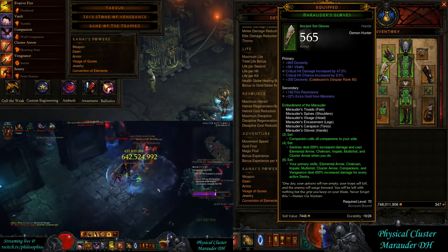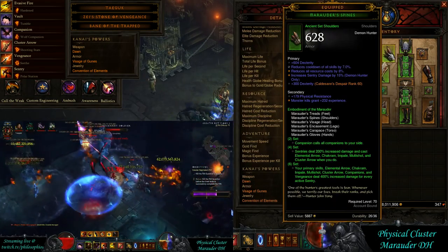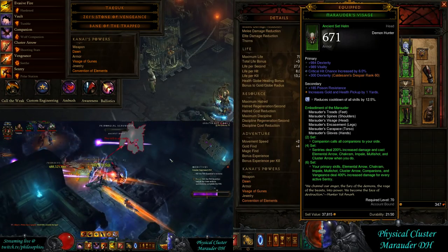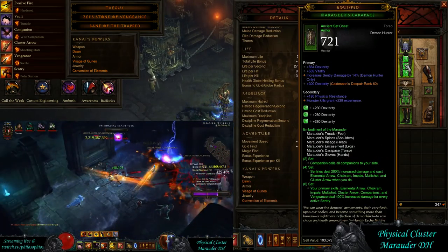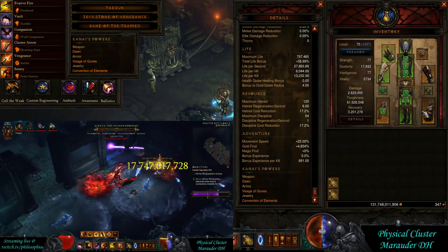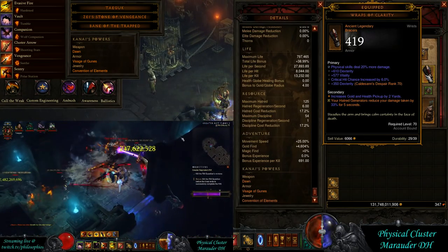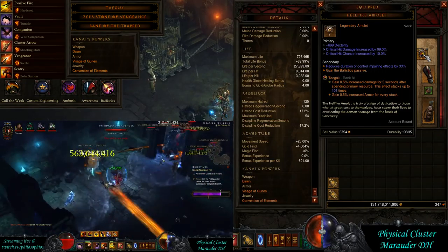Other than that, get your crit chance and crit damage. On the shoulders I have resource reduction, and sentry damage on the chest and shoulders is going to be really good. On the helmet I'm using Vitality instead of Cluster Arrow — the damage from Cluster Arrow on the helmet is really good, but personally I like the extra Vitality. It allows you to play more aggressively, pull more, and survive easier. On the bracers you want physical damage since it's a physical-based build, unless you're running Maelstrom.